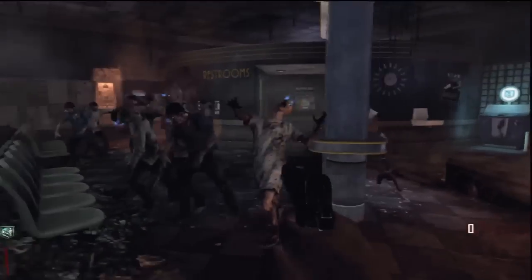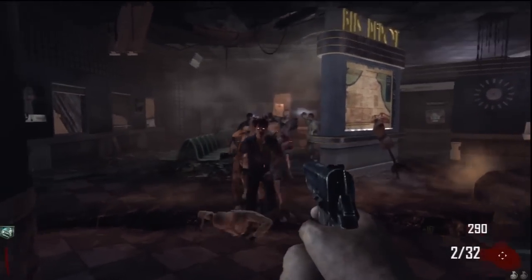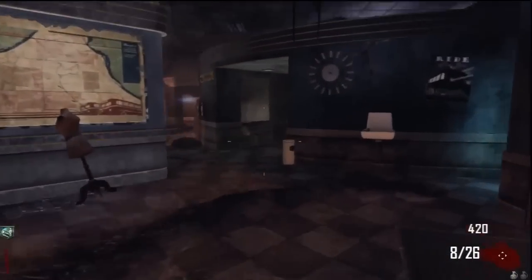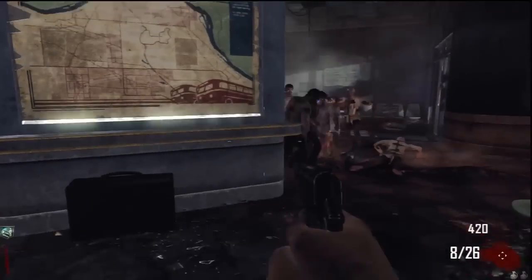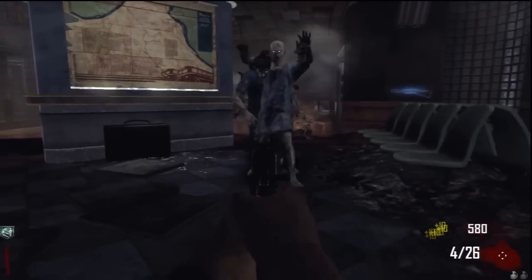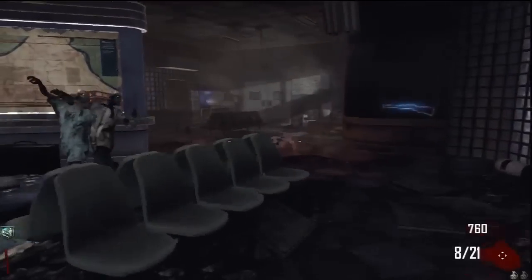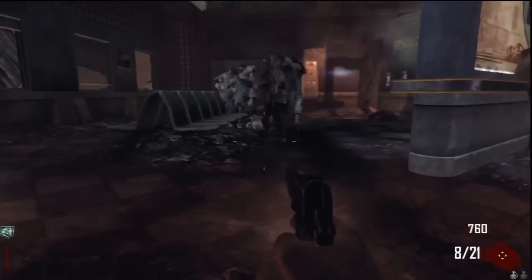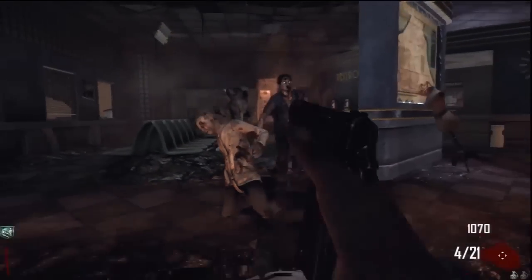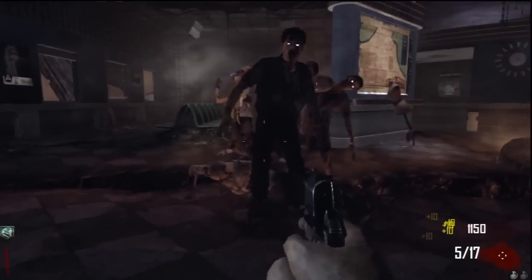Once I start to clear them out, or at least once I get down to one zombie, then I'll go around and start picking up the parts and put that thing together. For this room there are three parts, and in my experience they've always been in the same places. In other areas they're placed kind of randomly and you really have to look for them sometimes. But in this particular room in the bus depot, they have always been in the same places, so that makes it a little bit easier.